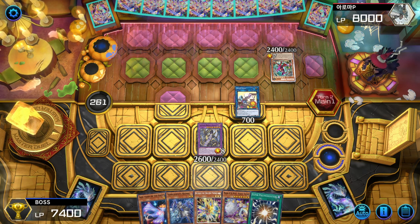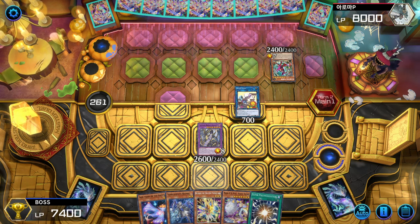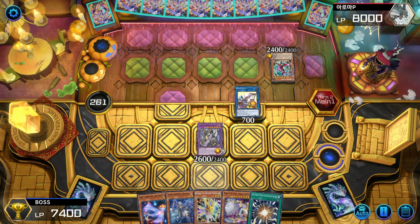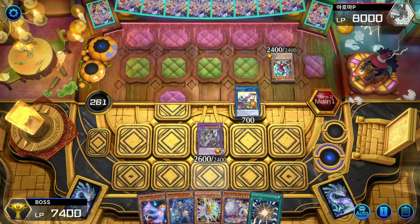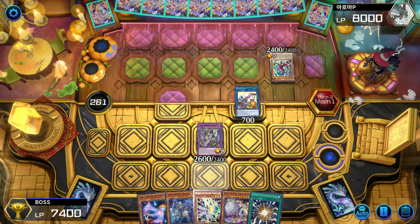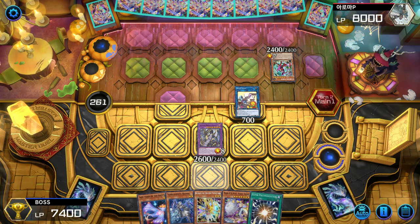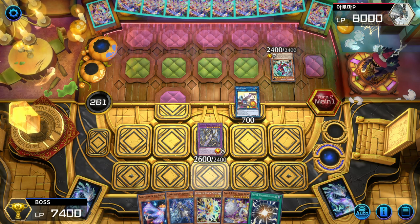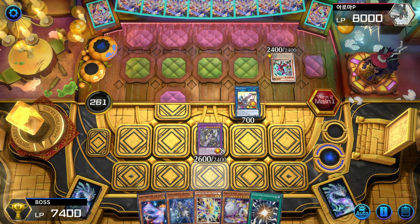That's one way to deal with Colossus — banish it face down. But he won't be able to add anything actually. I think he's playing Punk Castillo. He needs to get rid of Colossus to be able to play, so he will have to sacrifice his turn, I think.